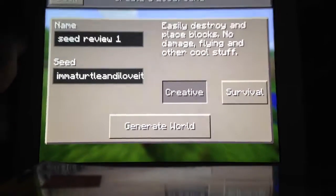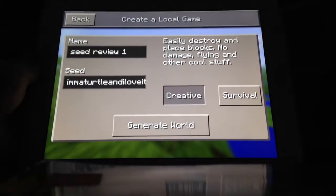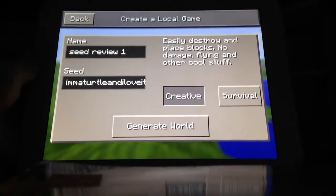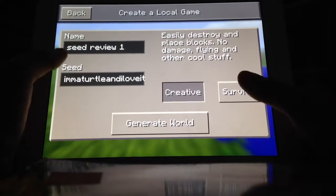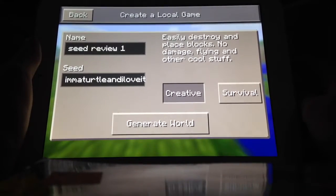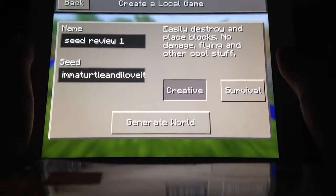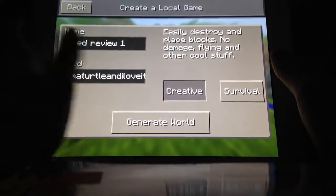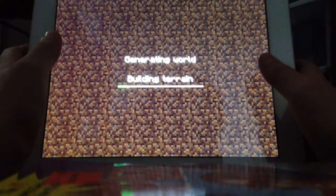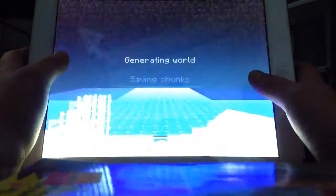Hey guys, so this is a new series — Minecraft Seed Reviews, Pocket Edition seed reviews. This is the first one, and the seed is 'I'm a turtle and I love it.' It is a perfect survival island seed. I'll put it in the description down below. I'm gonna go ahead and generate the world — I'm serious guys, perfect survival island.